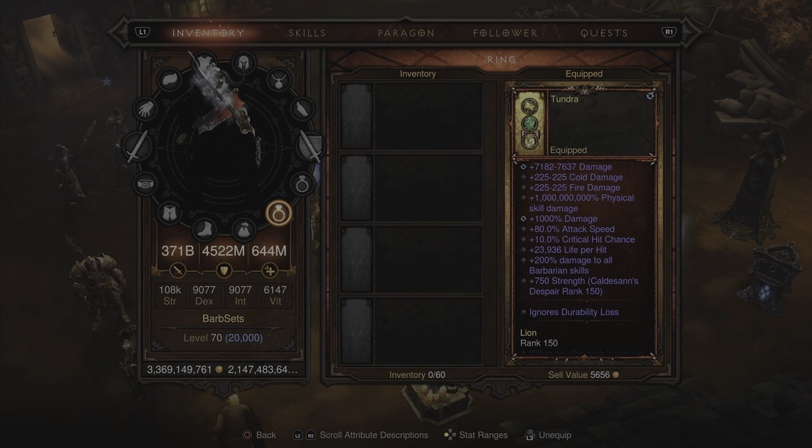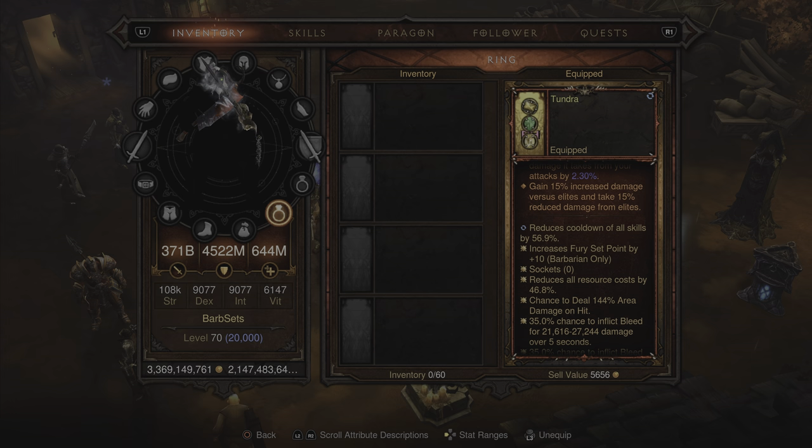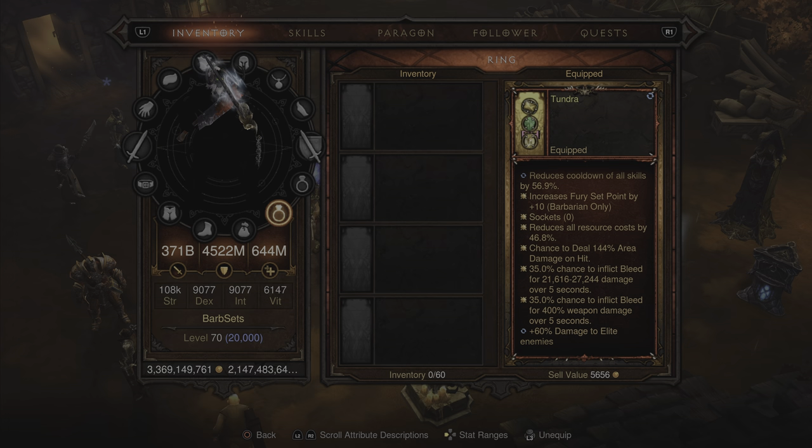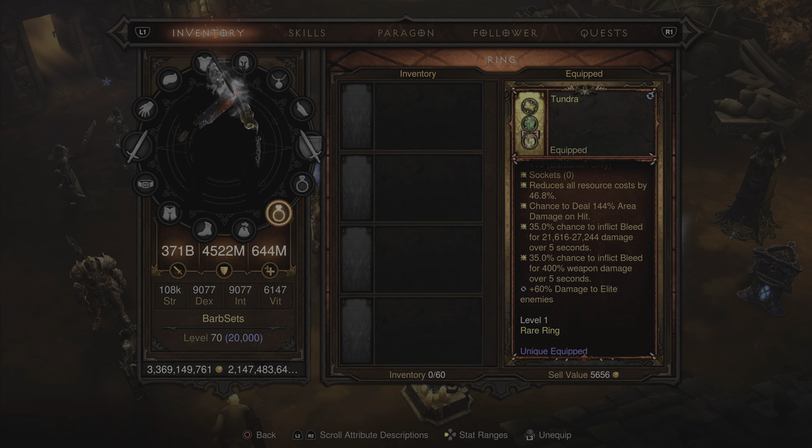The second ring is the 1 billion physical skill damage ring. It has regular damage, cold, fire, percent, percent attack speed, percent critical hit chance, life per hit, percent damage to all barb skills, and ignores durability loss. Same two movement speed increases and legendary bonuses from gems. You get 56.9% cooldown reduction, fury setpoint increased by 10, resource costs reduced by 46.8%, 144% area damage on hit, and a 35% chance to inflict bleed for 21,000 to 27,000 regular damage and 400% weapon damage both over five seconds, plus 60% damage to enemies.